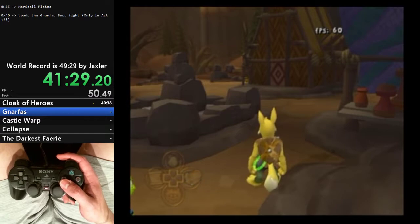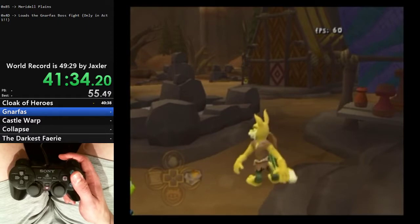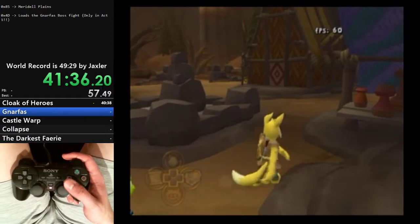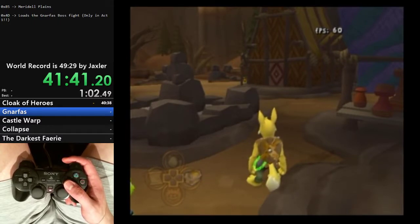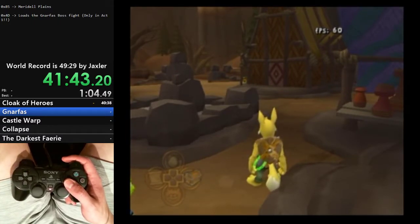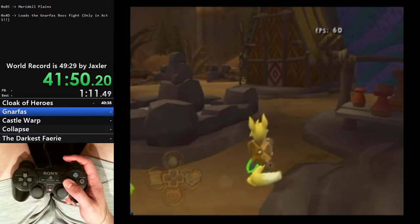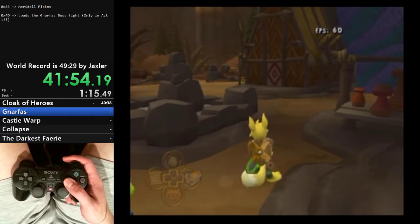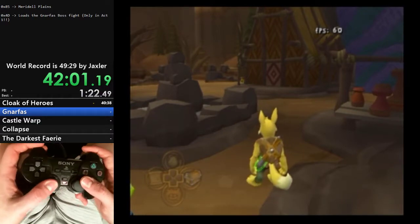Acts 1 and 3 both take place in the same set of areas, and that's part of the reason we were able to go get the Cloak of Heroes so early. The next major goal of the run is to hit the major crucial story flags to trigger the end of Act 1. Right now we could just go into Miradol Castle, but the game still thinks we're training to be a squire.